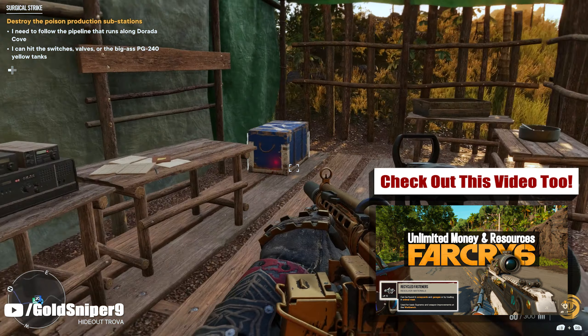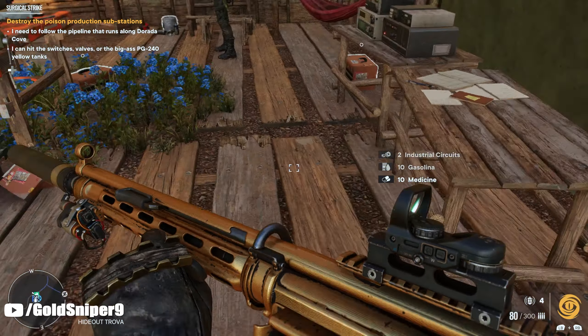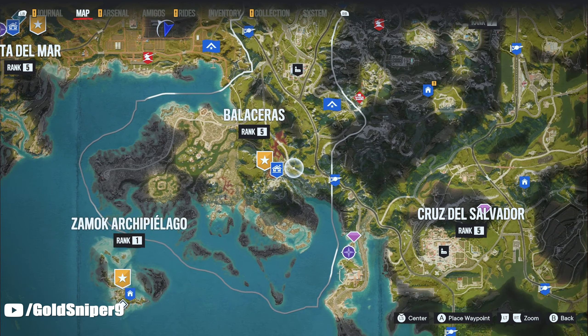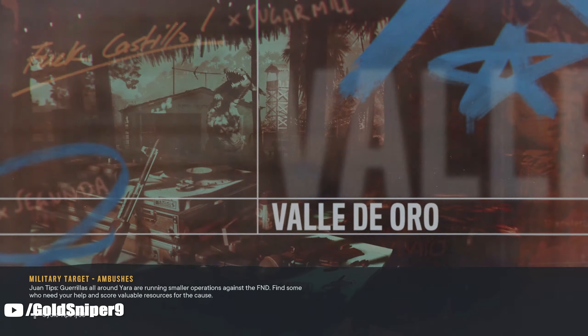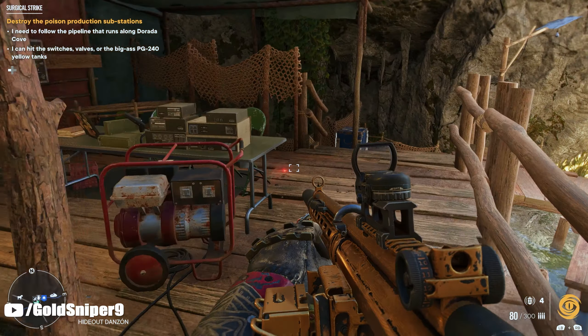Inside of these crates you guys should be able to get at least 10 gasoline, 10 medicine, and at least 10 industrial circuits. Make sure you guys do have your hideout all the way up to max level 3 so you guys can benefit from this to the max. All you guys have to do is head over to each one of your hideouts, and inside the hideouts you will see a blue chest — all you have to do is search these blue chests.